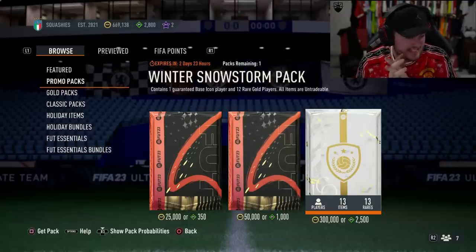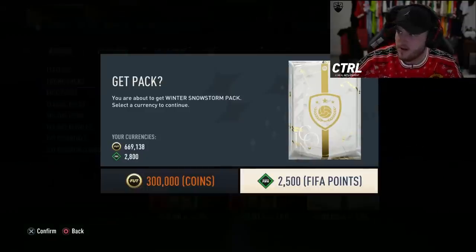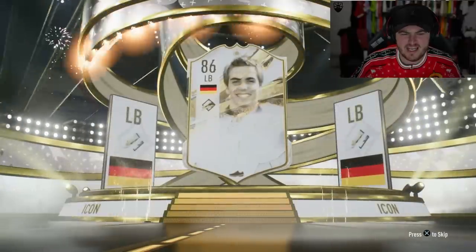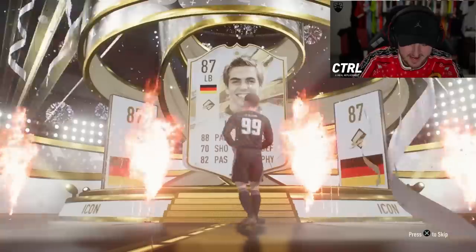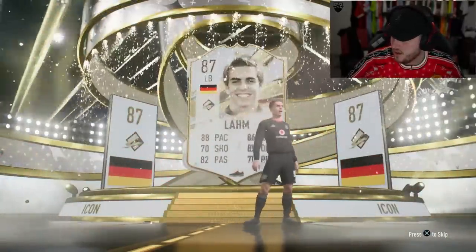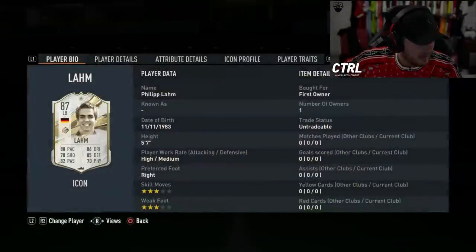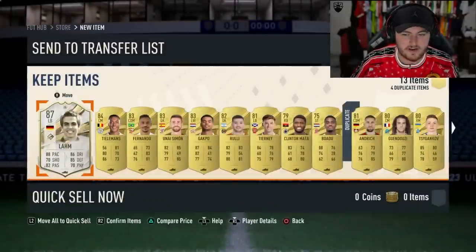We've got Orlando's pack next. Can you even top base Pelé? I think he's the most expensive base icon. Eusebio might be a bit more — once he opens it, we're going to check. Eusebio is not more. German — who is this? Llama. It's not an amazing one, but that's not terrible. I think this card can play in midfield — yeah, he can play CDM. That's actually 215k, that's not an awful card at all. He can play CDM, so if you do need a CDM, it's actually a pretty decent card. Hard to follow base Pelé though — everyone seems awful after that.